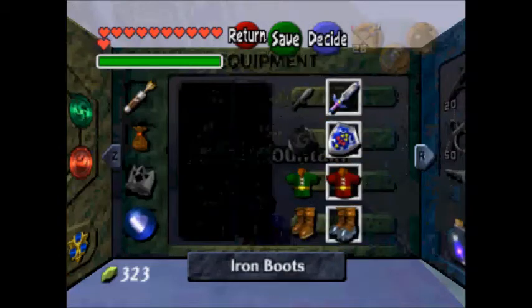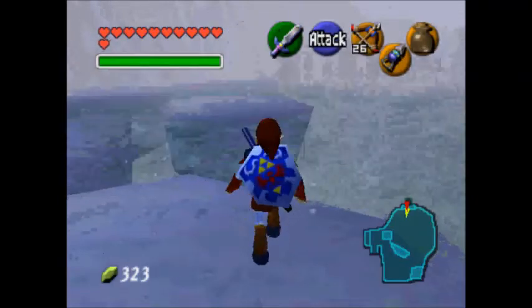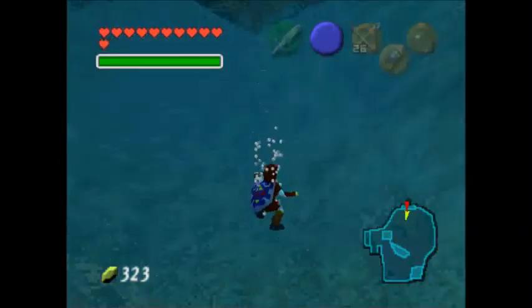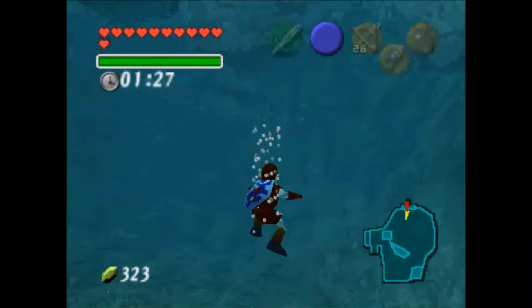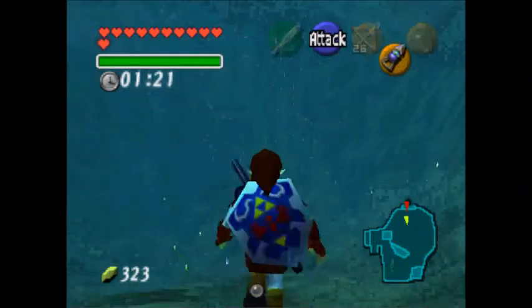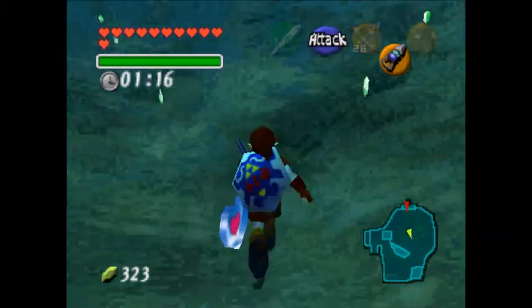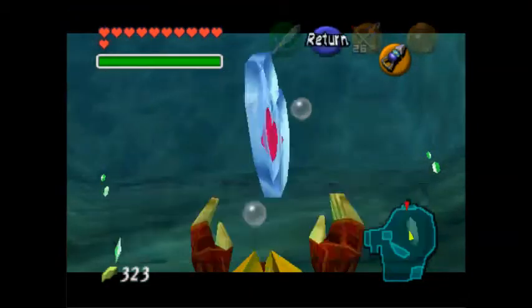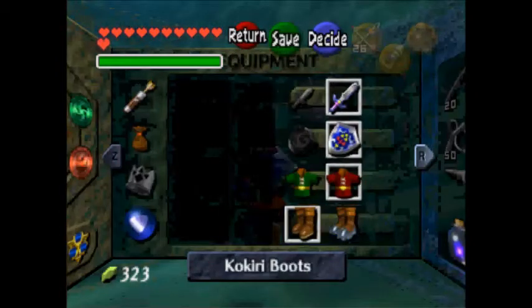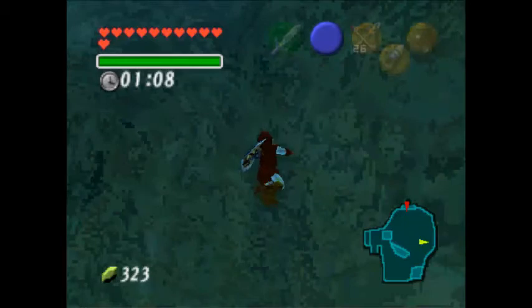Time to equip back to my iron boots. The picture doesn't even show Link. There's a piece of heart underwater — I can't touch the bottom. That's how I use the iron boots to grab that piece of heart underwater. I got another piece of heart! I think I remember how I got up to 11 hearts — I have 11 hearts already.